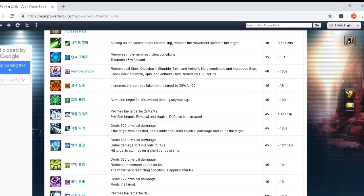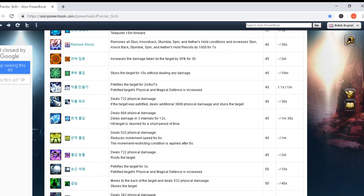Then: stun the target for 10 seconds without dealing any damage. Cast time zero seconds and 10 minutes cooldown — long cooldown, but 10 seconds stun is not bad. Petrify the target for two, four, or seven seconds — petrified target's physical and magical defense is increased. Cast time 1.1 seconds and one minute cooldown. Next: deals 722 physical damage, and if the target was petrified deals an additional 3,689 physical damage and stuns the target again.